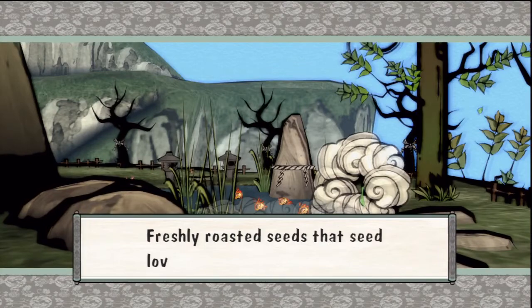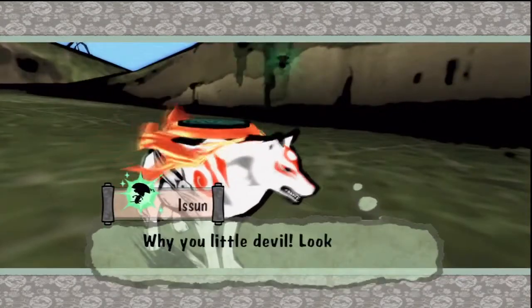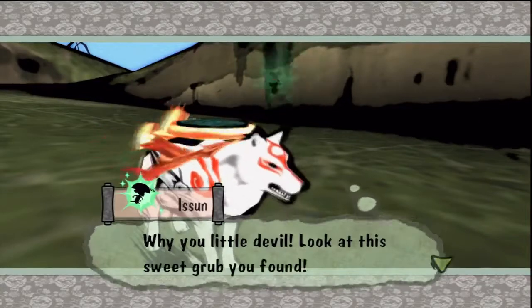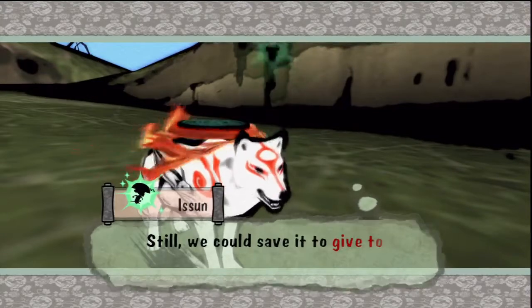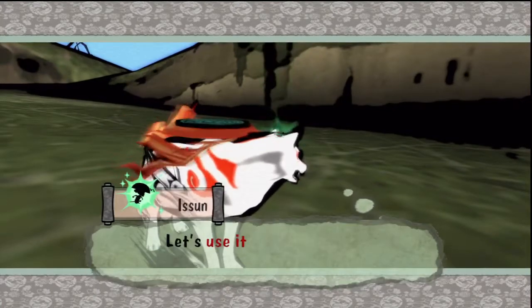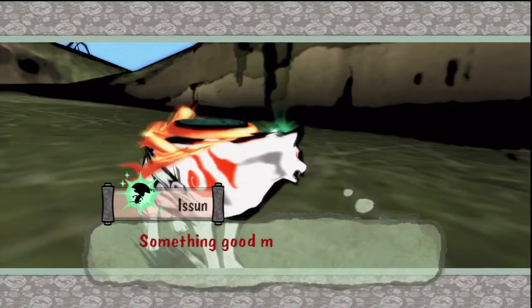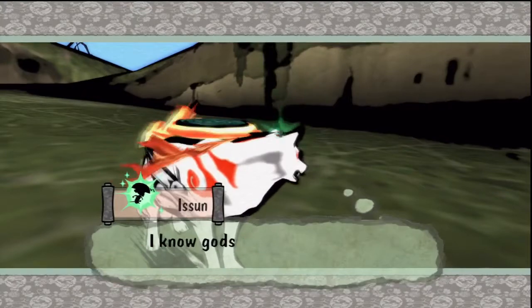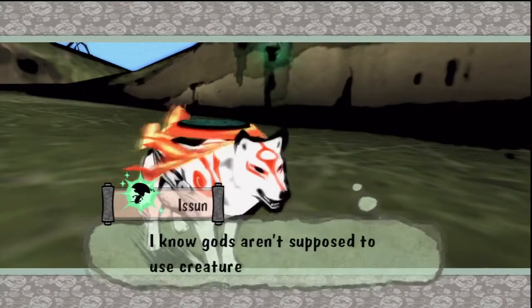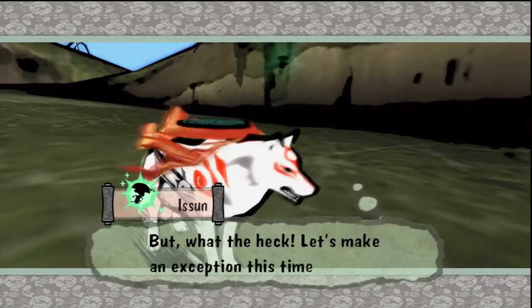Freshly roasted seeds that seed-loving animals can't resist. Why you little devil, look at this sweet grub you found. Wait, this is animal food. Well, I'm a wolf. We could use it when we try to approach animals later. Something good might come out of using it the right way. I know gods aren't supposed to use creatures in this manner, but what the heck, let's make it work. Why not?